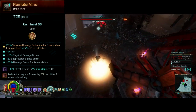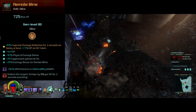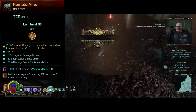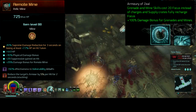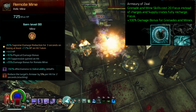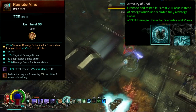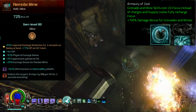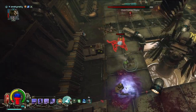It might look weird to include the belt item in the weapons section, but that's because we have one perk that turns our landmine belt equipment into a spammable attack at almost no cost. That perk is Armory of Zeal, which makes grenade and mine skills cost 20 focus instead of charges, supply crates will fully charge our focus, and we get a 100% damage bonus for grenades and mines. With some investment in focus regeneration, this pretty much turns our mines into a free skill with almost no cooldown and adds 100% damage — it's kind of insane.